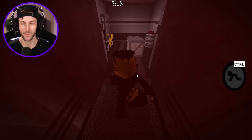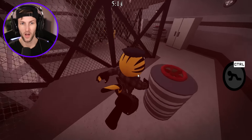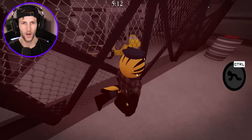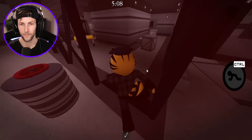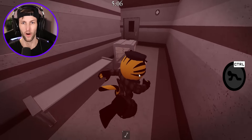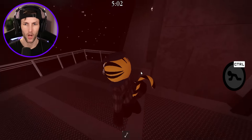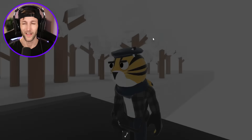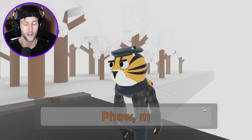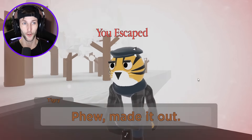We didn't escape yet — oh here he comes, I don't know what to do! White door is over there — I saw a big W on that door and I got the big W. Oh, we escaped! Let's go! Is that it? Nice, we get a cutscene — we made it out! We got a little dialogue.